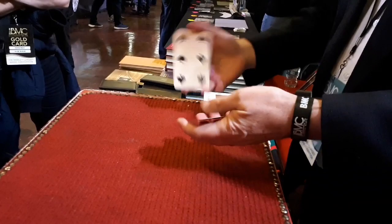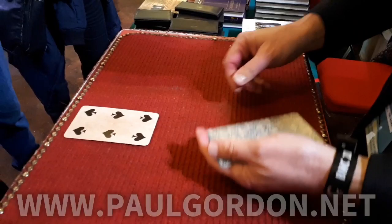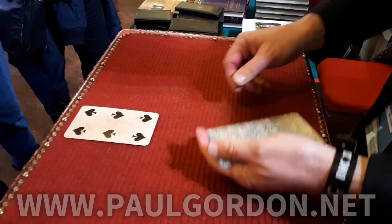That leaves one, two, three blacks and a red. The red goes to the bottom - where's the red? It's on the top. If I leave the red on the table, would you put money on it? You shouldn't, because it's actually a black one. Now that leaves two blacks and the red. So if I ask you to find the two blacks, the odds are better, aren't they? Where are they? Middle and this one. They're not actually, because these are all red, and that's why you never win.